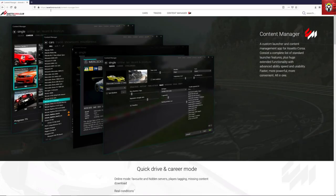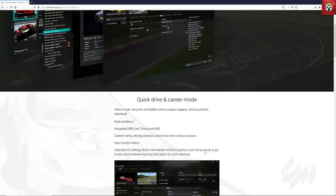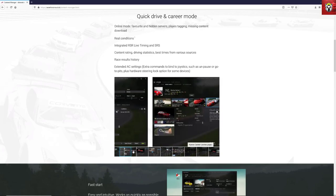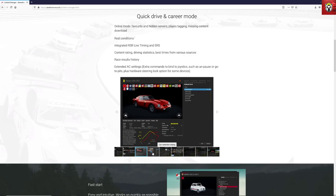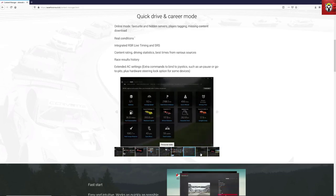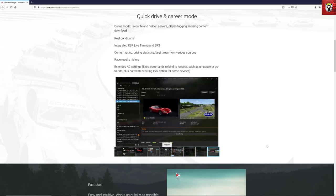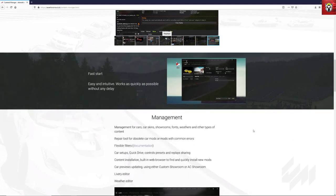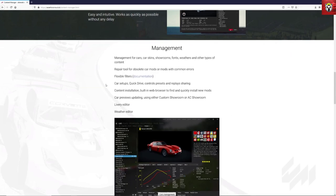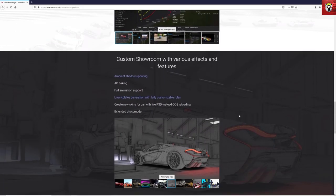Let's jump straight into Content Manager. All of the links to these mods are in the description below, in order of download and install. Content Manager is the essential starter mod for your Assetto Corsa journey — it brings everything in one place, gives you quick drive and career mode, car selections, track selections, all of your lap times, replays, the online community, and more.